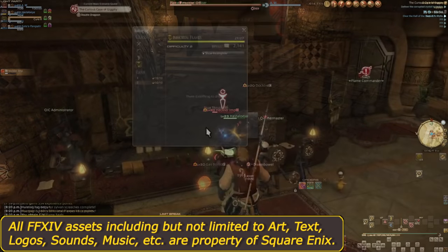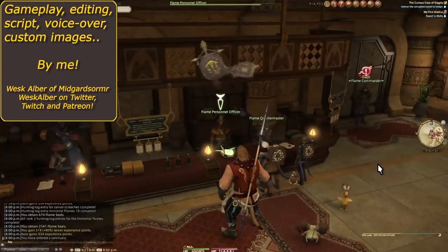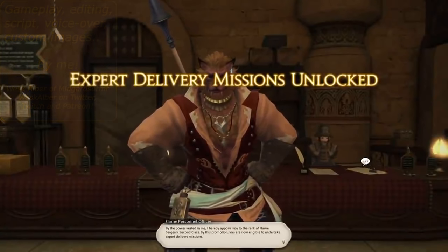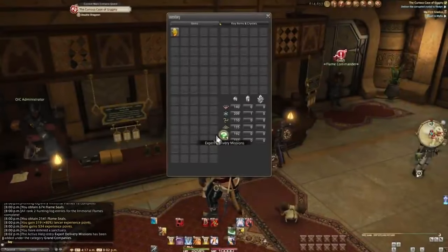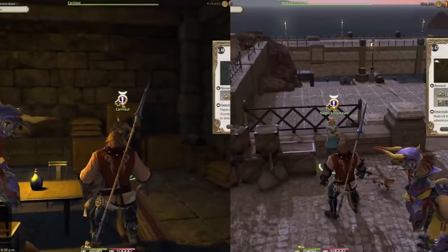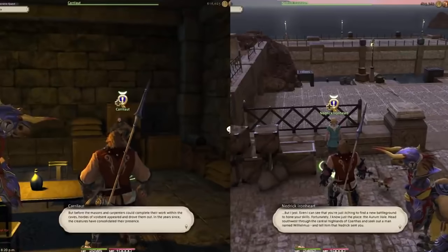Before we get more into what squadrons are or how to progress them, let's take a quick talk of the prerequisites. It's actually really easy to unlock them. Back at level 20 in the story, we joined a grand company. While progressing through the story, you'll gain plenty of grand company seals from fates and other activities and spend them on rank ups. Keep ranking up until the max, complete the first two ranks of the grand company hunt log, complete the two quests to clear Zemile Darkhold and Aurum Vale, and eventually reach second lieutenant rank.